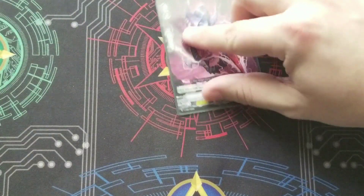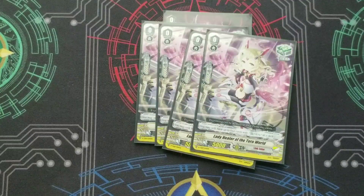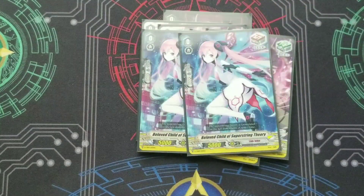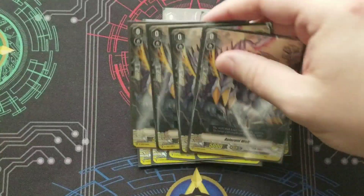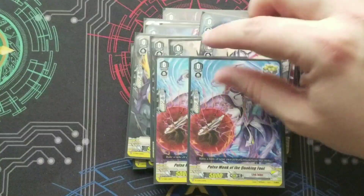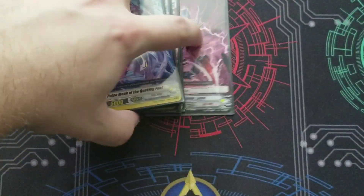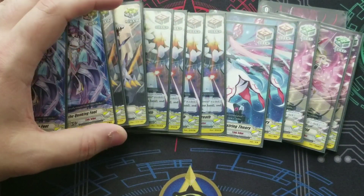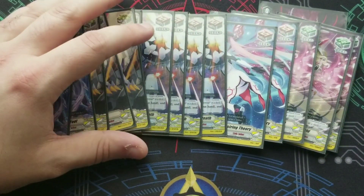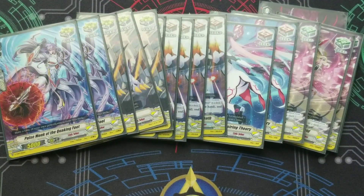We have our starter, and then for our triggers, we got 4 heal, 2 vanilla draw, 4 PG, and 6 crit. I go for a 6-6 split because this deck hits hard, so it can make up for the slightly less crits. But this deck doesn't generate card advantage very well, so the draw triggers help with that.